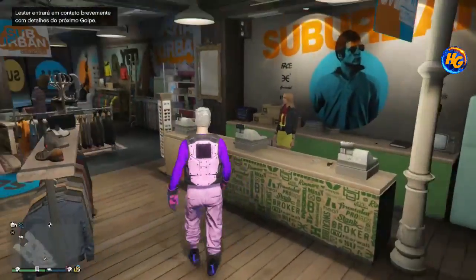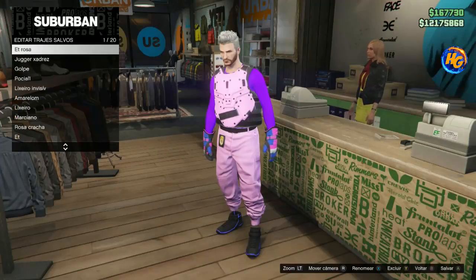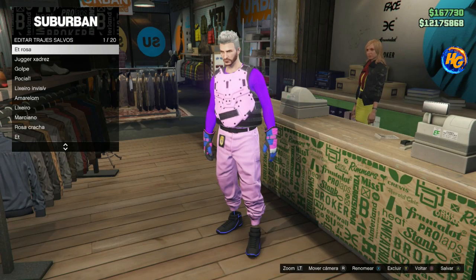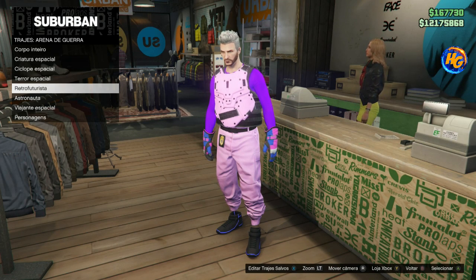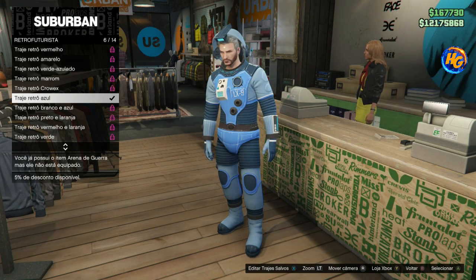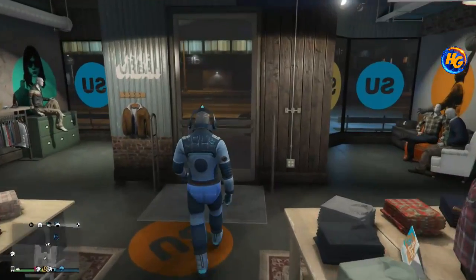Arriving in the session, look at how we already look — toperson! Save the outfit — don't touch anything, just save. Now we'll buy some outfits. Go to Retro Futurista and buy the 'Retrô Azul.' Buy it and put it on — no need to save — then go to the telescope to do the bug and make a top outfit.